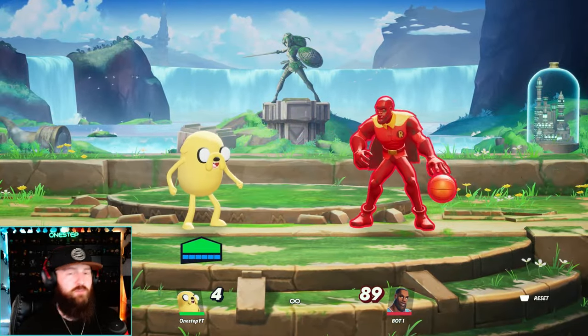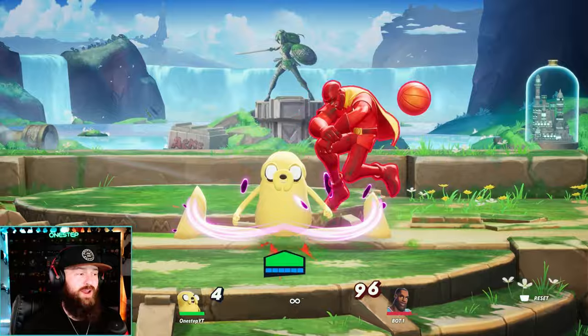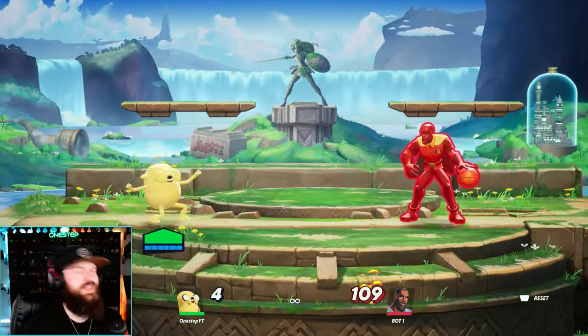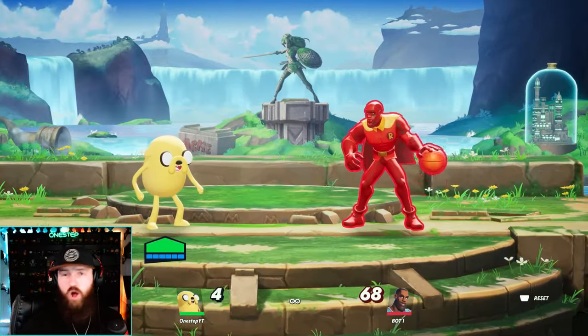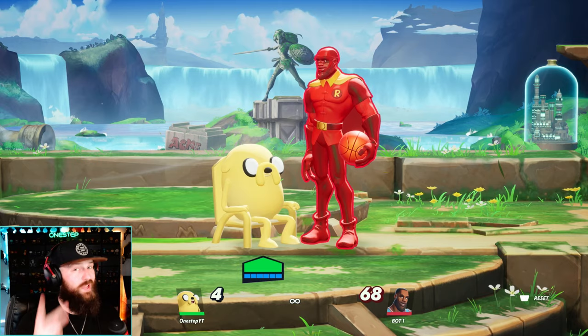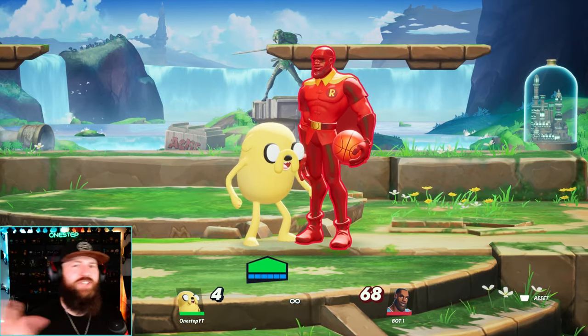Jake has more than a couple moves that'll break armor as well — your down attack on the ground, your neutral attack on the ground, and your neutral air combo, like this. All three of those are great ways to break armor. Keep in mind, Jake's aerial up attack is two hits, so it can really catch your opponent trying to dodge out of it.